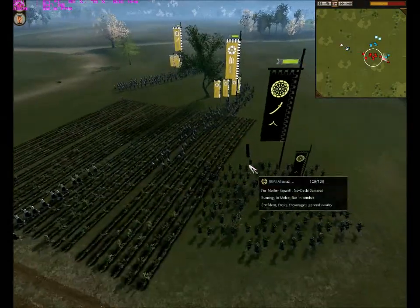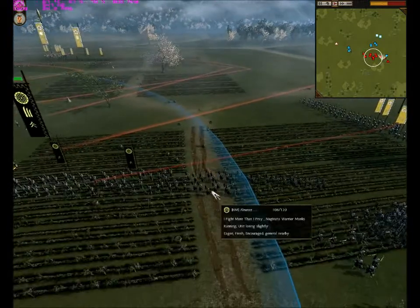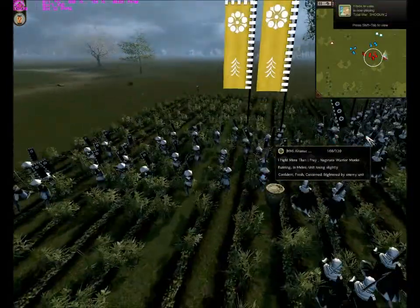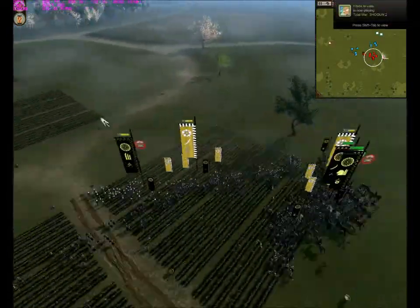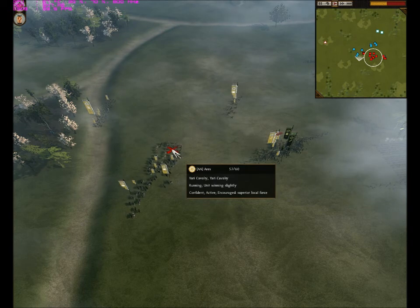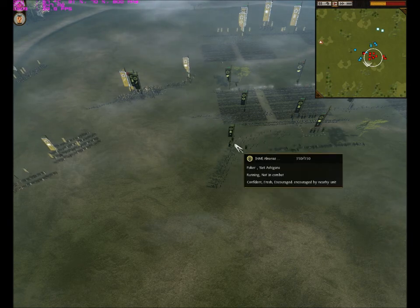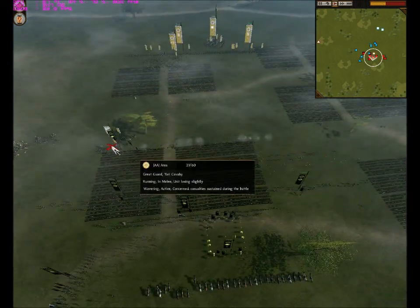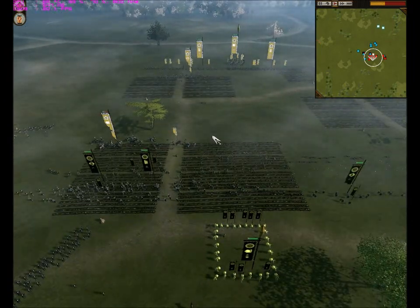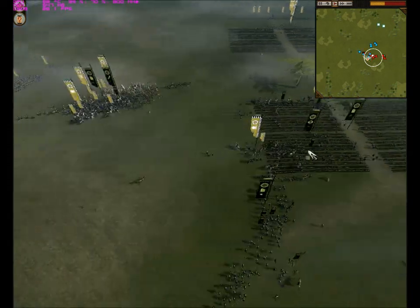He brought up his Naginata Warrior Monks to take out my Great Guard, so he won the cavalry engagement. He is also trying to charge my right flank — I counter-charge with my Nodachi and my Naginata Warrior Monks, so I am going to win the right flank. But over here you can see he is trying to envelop me on my left flank, because now he has cavalry superiority. He charged his cavalry into my missile units, taking out almost all of my matchlocks, and I have only 2 units of Bow Warrior Monks left, heavily depleted.